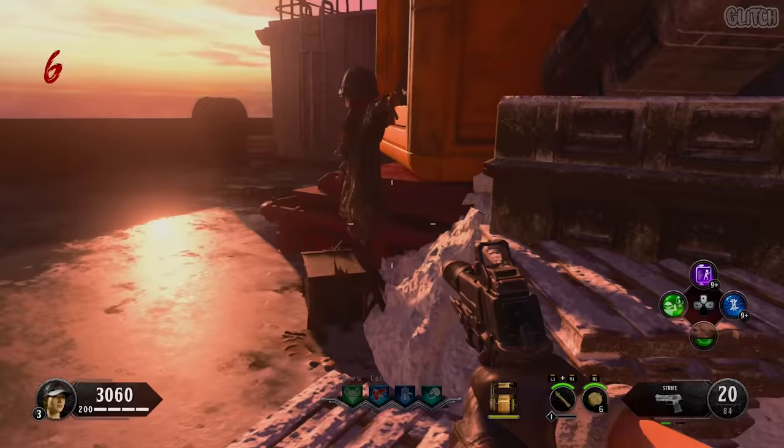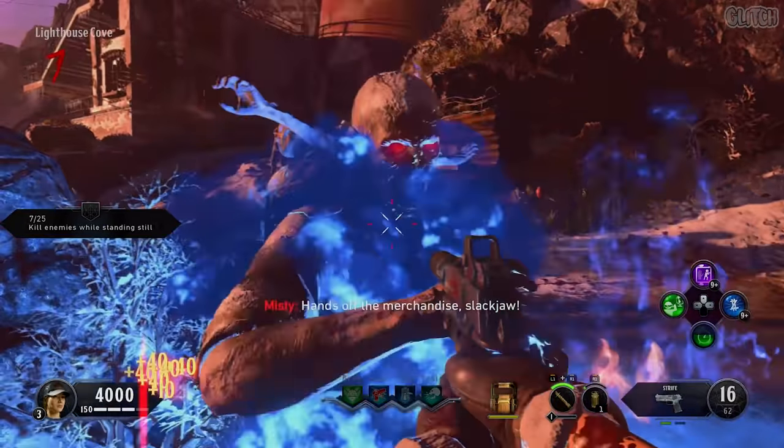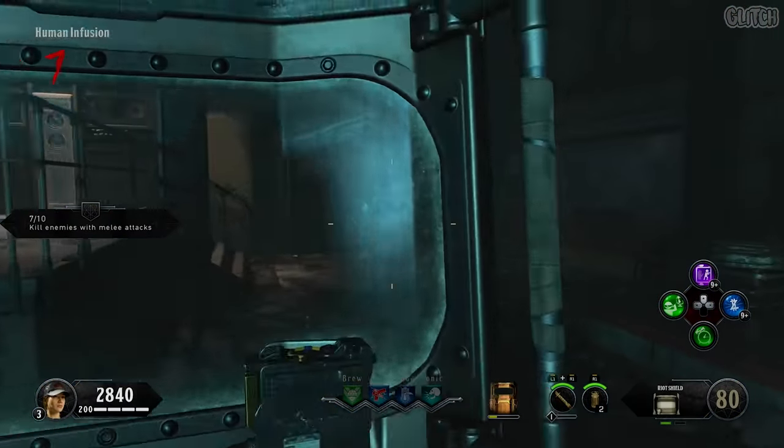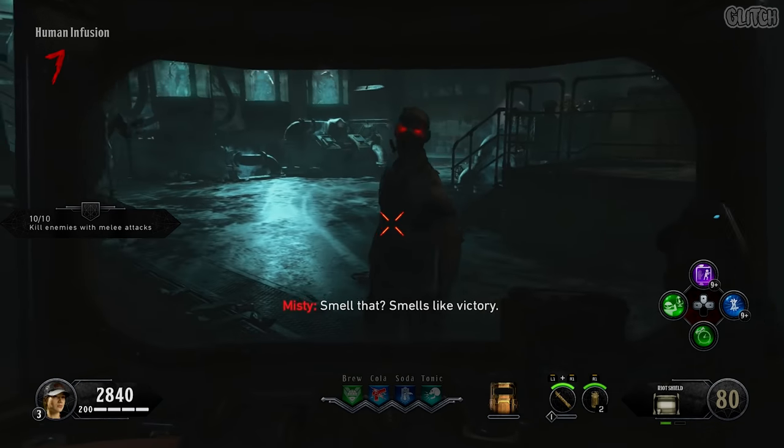The next dummy can be found on the forecastle, which is located at the very front of the ship. The first challenge is pretty easy, which is to get 25 kills while standing still. The next challenge will be to kill 10 zombies with melee attacks. You can easily do this on higher rounds by bashing zombies with the shield.